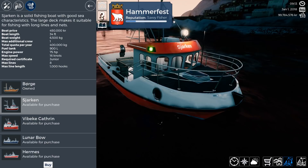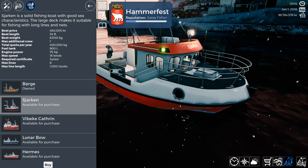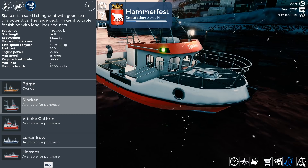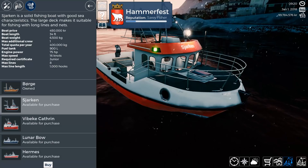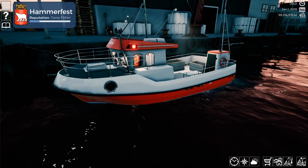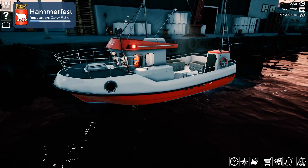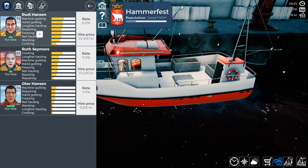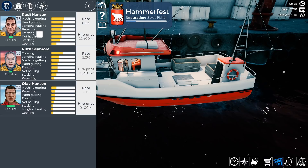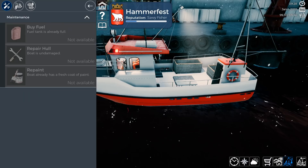Now let's look at the next boat, the Siarcan. The Siarcan is a solid fishing boat with good sea characteristics - the large deck is made suitable for fishing with long lines and nets. Keep in mind this is net fishing, not trawling or trolling. You put your net into the water, come back, and get it out of the water. The Siarcan has one crew member capability, so we're going to the town to hire Rudy Hansen, who is now part of our crew.